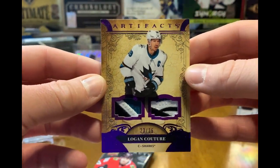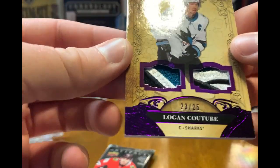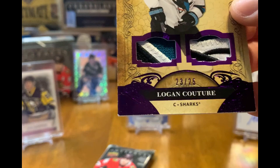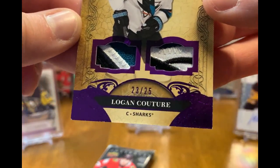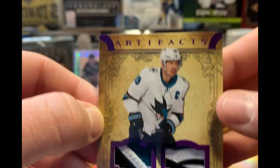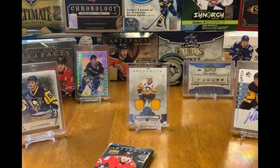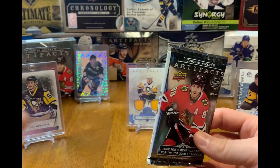This corner down here is not good, and this edge down here too is not good — pretty rough, actually. That stinks. Alright, last pack — 2021 Artifacts.